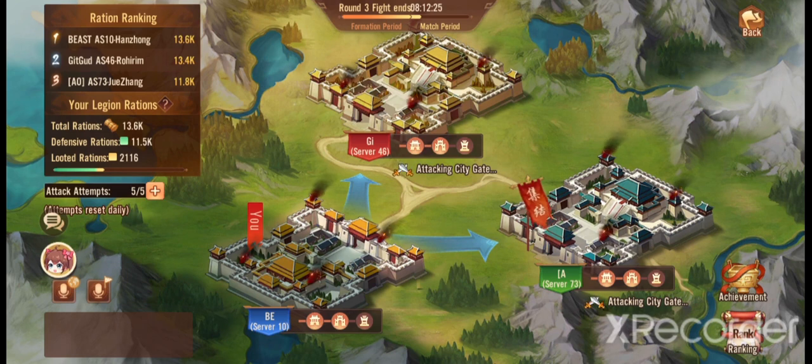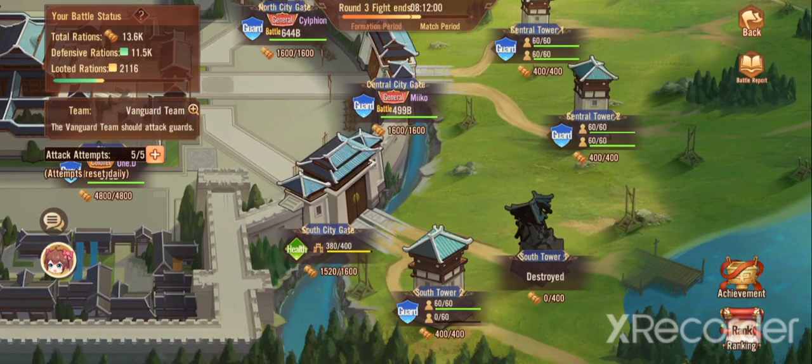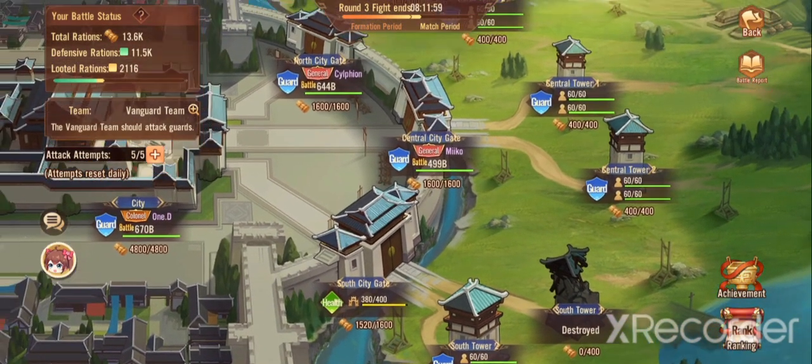I did allude that we would be fighting some of these legions. As you can see, we're currently at war, and somehow we are currently on top of the ration ranking rewards — not entirely sure why, but let's just delve into it. For those who don't know, this is the general structure of your legion.